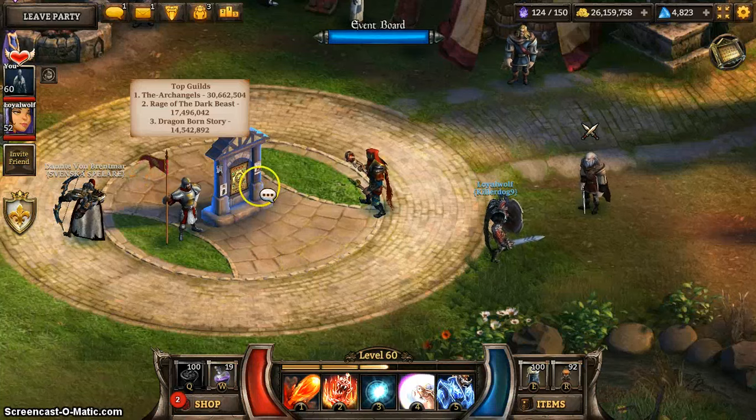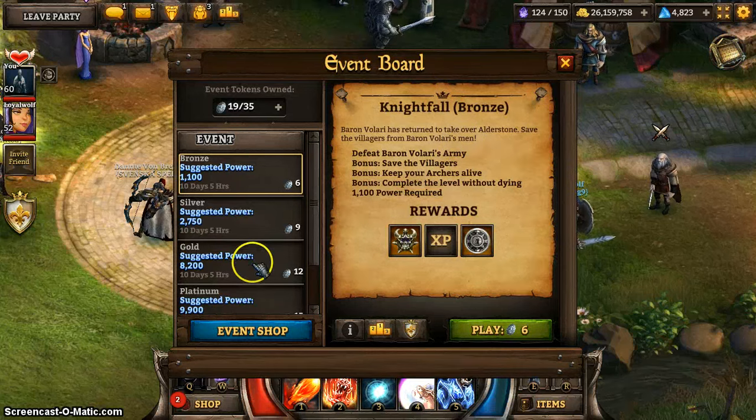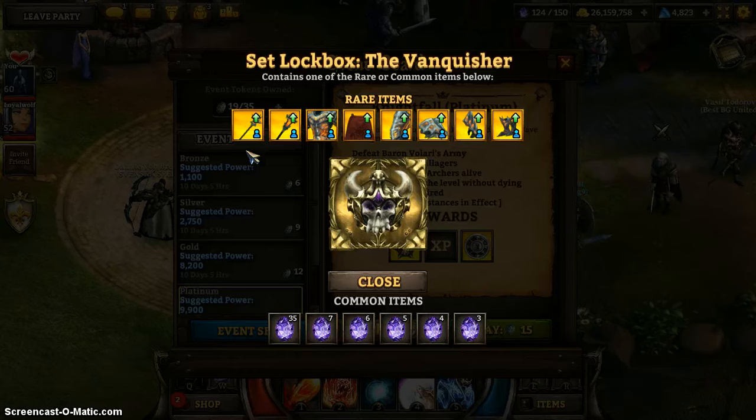Hey there everyone, today I'm going to be doing an event run for the new event, the Nightform. It's another appearance event, and it's not quite the room style, not quite the map style — it's a new kind of event. It reminds me of the Bounty, which was a long time ago. So it's a little circular map where you run in, kill enemies in different places, and then more enemies spawn.